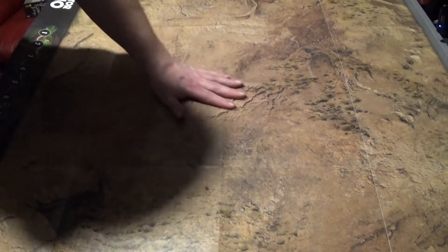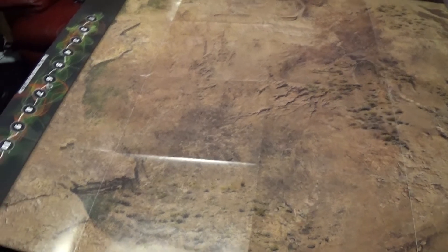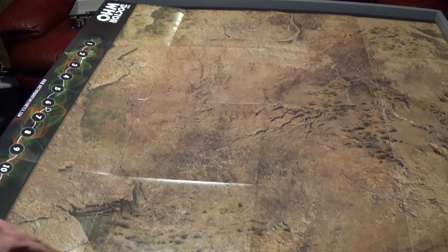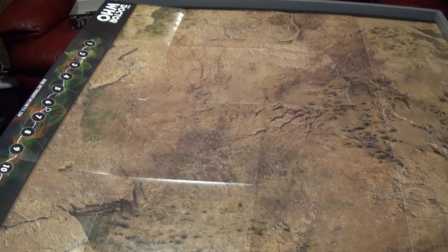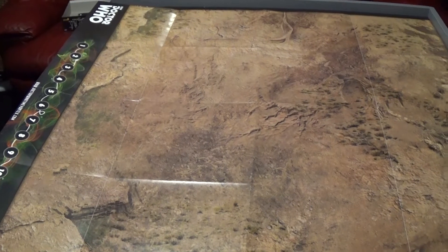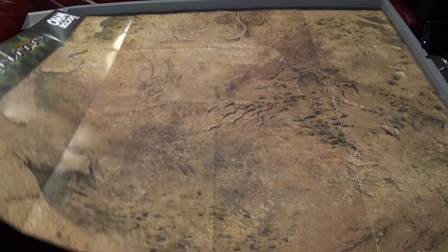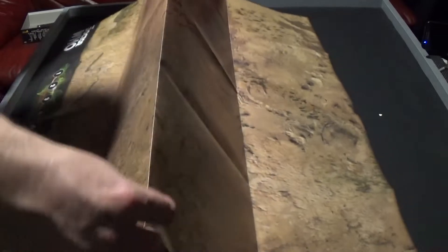I could always get an actual play mat of both the terrains instead of using this one, because I can see this one getting a bit worn - with it being paper, the creases where the cross pieces are getting a little bit worn and damaged. There we are, that is the playing mat and it folds up quite easily as you can see.